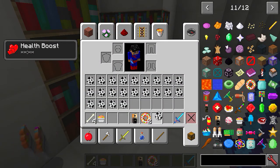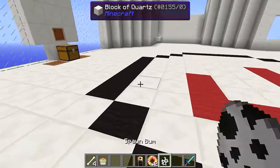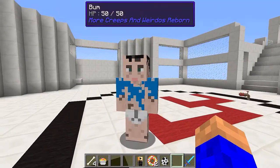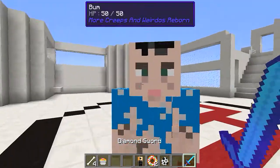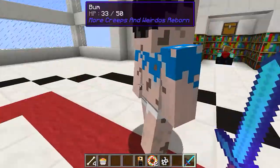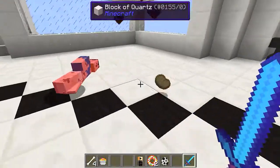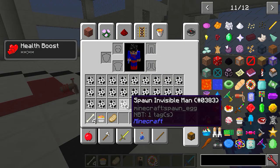Now spawn a bum. He didn't really say anything. Let's see what he drops. I don't know which ones of these are hostile and which are friendly - he dropped us a pork chop.